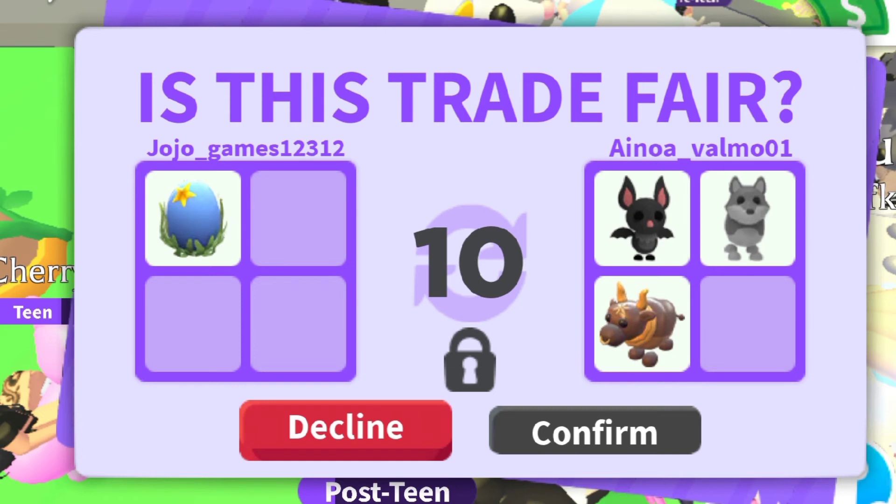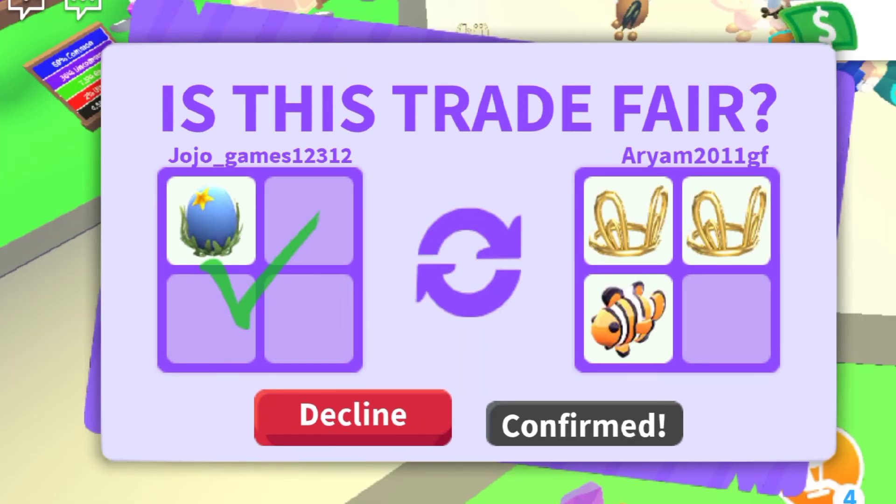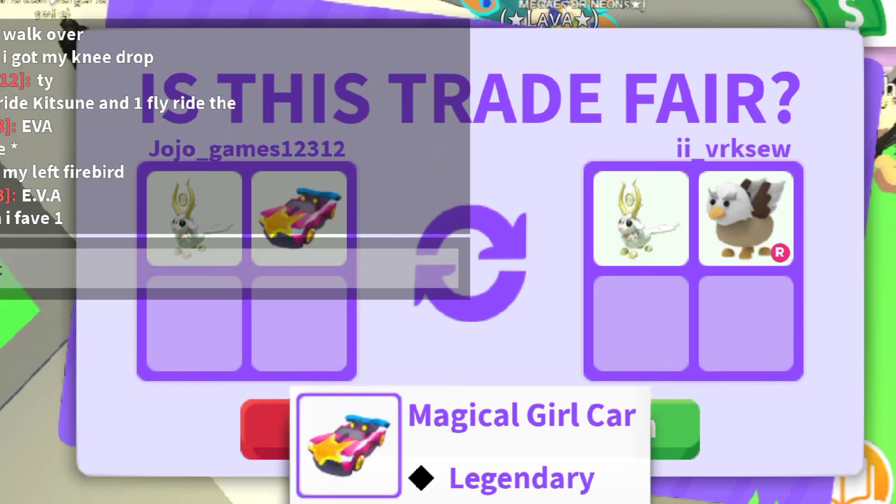I made that trade because I wanted to complete my pet wear collection. I also traded the Ocean Egg for a Clownfish and two Benny's Yards, which is super rare for me. And I traded my Gold Horn and Magical Girl Car for another Gold Horn and a Griffin Rideable.